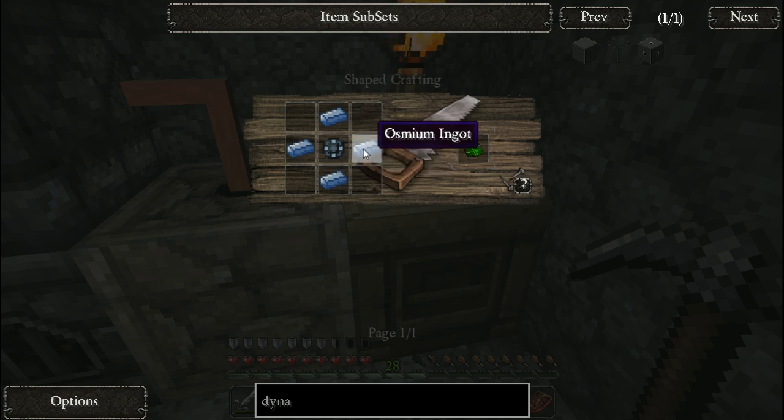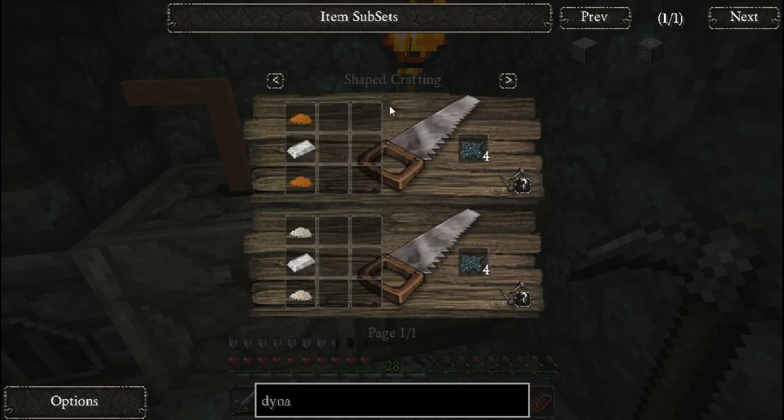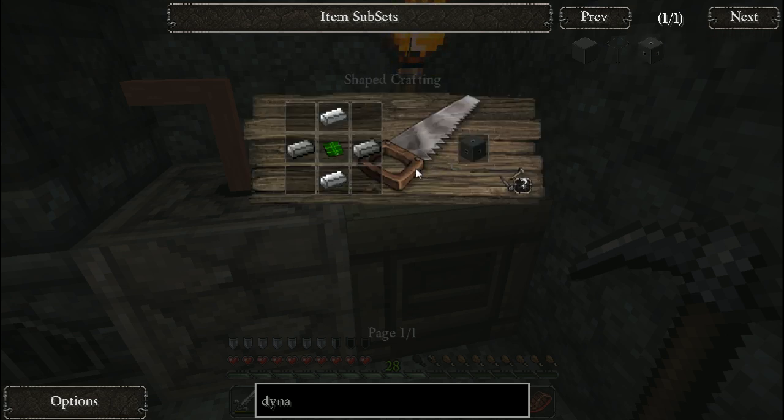Fire the osmium dust in a furnace to get your ingots. The enriched alloy is made from firing enriched iron, which is just two copper dust and one iron ingot to get four of those, and then you cook that and it instantly makes it. Then four osmium ingots and one enriched alloy create the control circuit. That's how you get your valve.